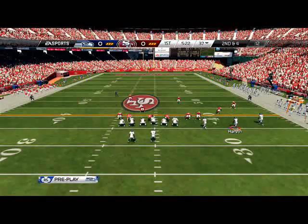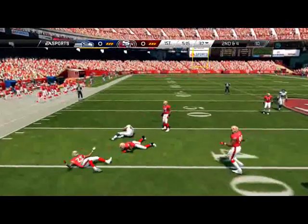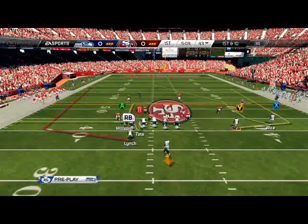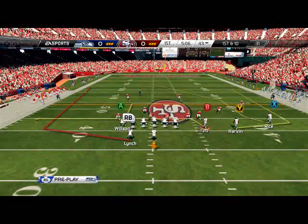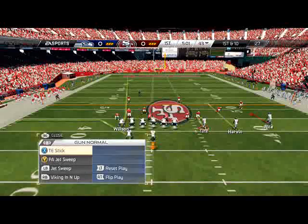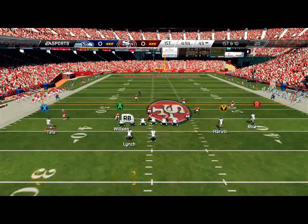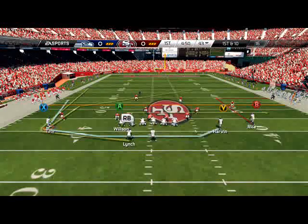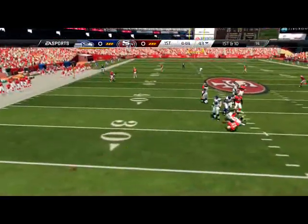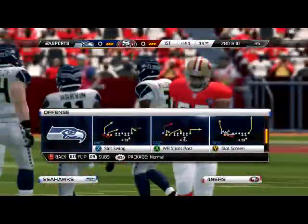The halfback will is where it all starts because it forces the defense to play an honest game - we can run two really effective running plays out of this and also have this really dynamic halfback will play. In this situation we're going to check out of that zone look and go to our zone-beating play out of gun normal in our audibles - the PA jet sweep. The cool part about flipping the formation is it automatically flips every other formation you can audible to, which is why we flip the trips tight end in the first place.